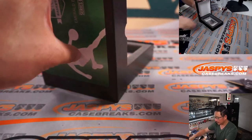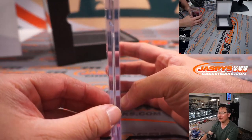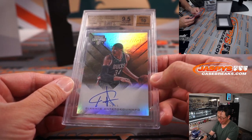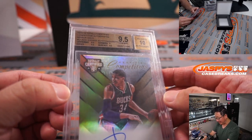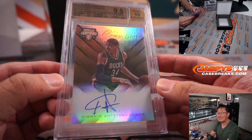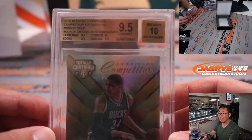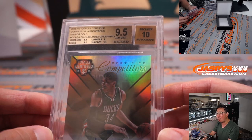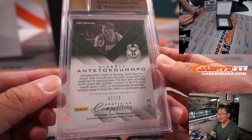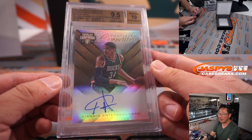10th and final box — good luck everybody. It's a 9.5/10. From 15-16 Totally Certified Basketball, Competitor Autographs, Mirror Gold — 9.5/10. Giannis Antetokounmpo. Looks like an on-card autograph right there too. Centering, edges, surface all a 9.5; corners are a 9; autograph is a 10 — that's 7 out of 10. Great game one for Giannis and the Bucks. Dusty with the Milwaukee Bucks — congrats to you, Dusty.